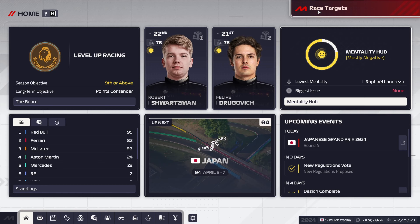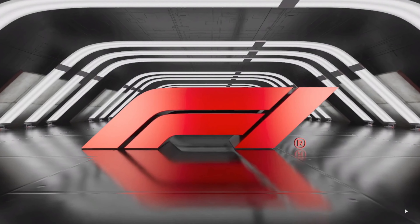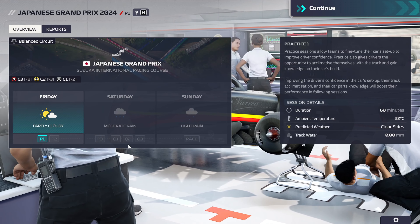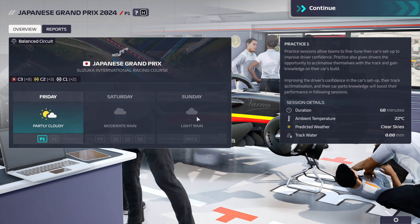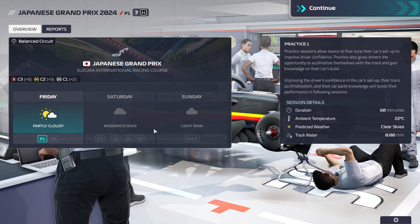For Japan the racing targets will still be P21 and P21 for round four of the season. We're not going to put the new parts on the car yet — that will be for the next race. We have a practice session, qualification, and a race, and both qualification and the race will be in rain. We'll show the results when we have them.